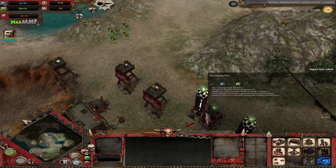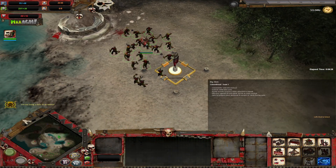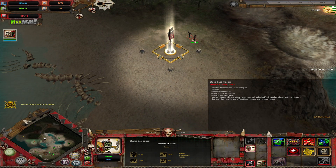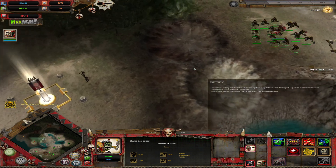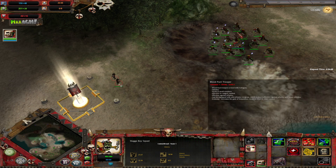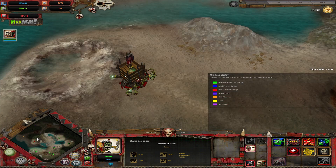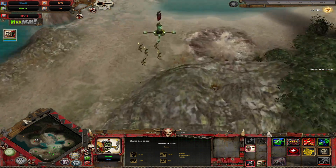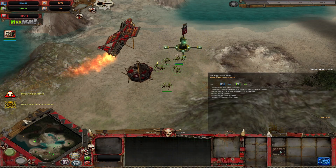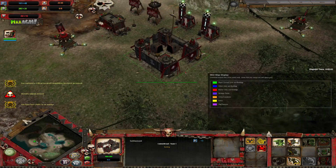We have our war banners — the more the better. Hello? Are you trying to take this from us? Because where I come from that's considered rude. So what's the advanced building? Da Mekboy Shop — okay. It's just going to be like our Titan building.